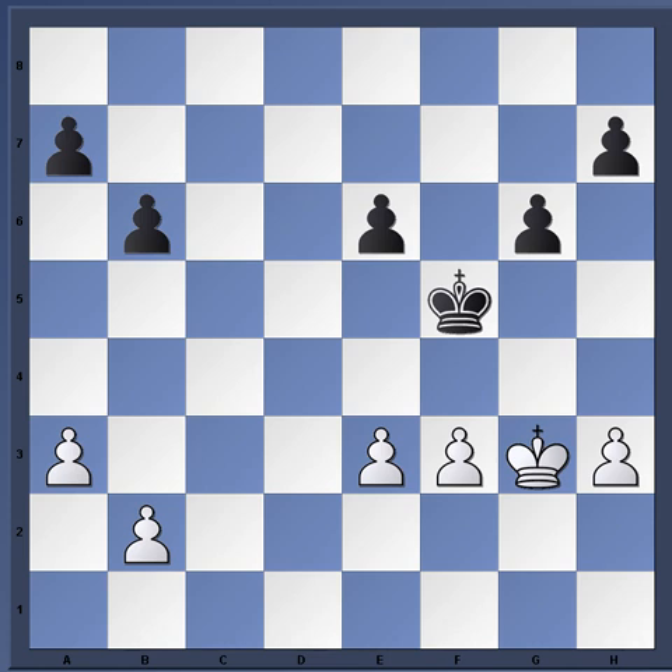Grandmaster Samancev played King f5, just centralizing the king. Then h4 from Vaclav Fiala — this is a mistake, a big mistake already. By advancing that pawn, his idea is to keep the king from being able to come out here, but what he does is make it harder for him to protect his own pawn and makes it easier for black's break at some point.